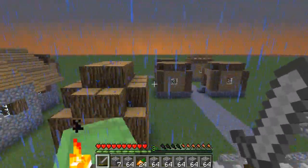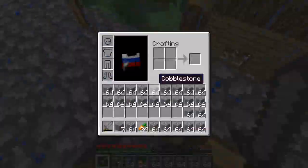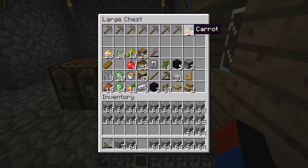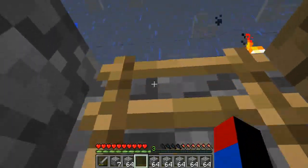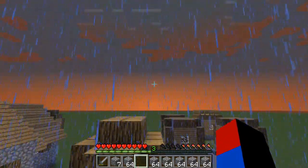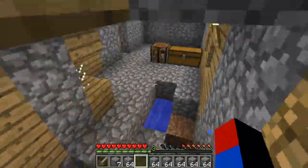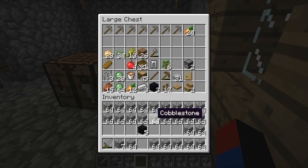I still have some stone picks right here. I need to go and find a place where I can actually build my house. There are a lot of slimes here and it's going to be a bit difficult to build my fortress since the slimes will be in the way. I think I'm going to have to do it quick, and I don't want to take too much cobblestone with me just in case I get blown up by a creeper or something.